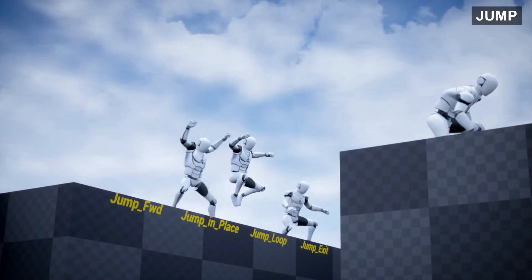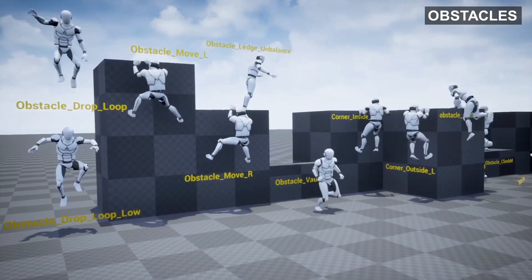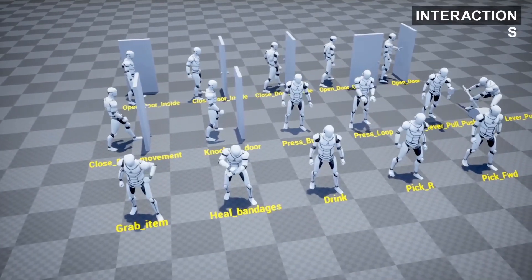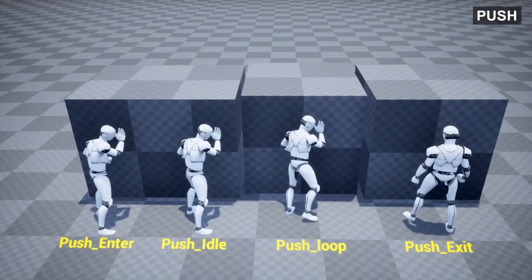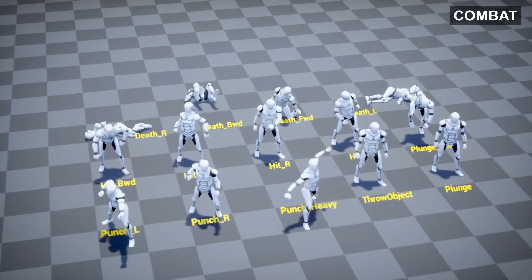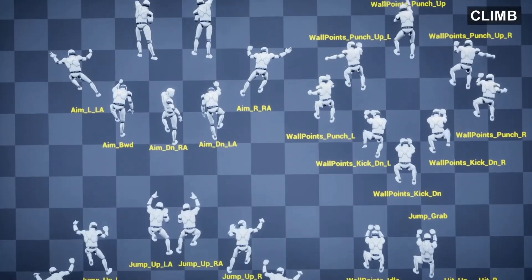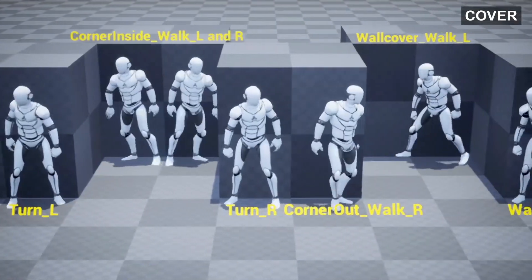The third-person controller gives you the ability to use weapons, boating, vehicle, swimming, locomotion, crouching, crawling, walk, cover, climbing, melee with lock-on, interactions and UI prompts, and a camera system. So as well as the animations, they've also given you that controller in order to use these animations. This is rigged to the Epic Skeleton and can be retargeted very easily, and it also includes mannequin animations.